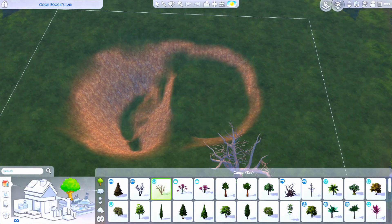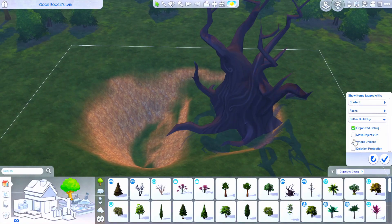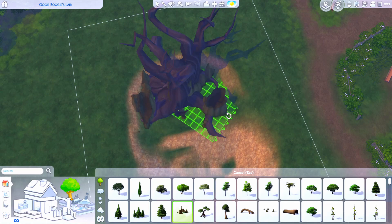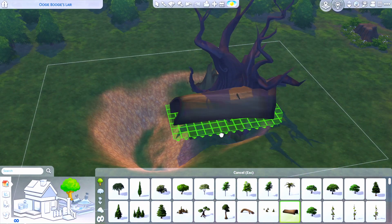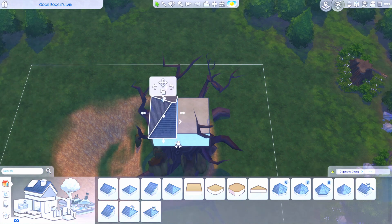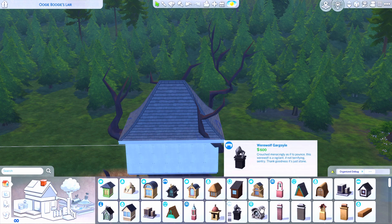Hello everybody, it's Tommy, and welcome back to another speed build for the Disney Save. Today we're working on a community lot for Moonwood Mill — this is going to be Oogie Boogie's lair. It's going to be a community lot because we decided to go the route of making it a nightclub.